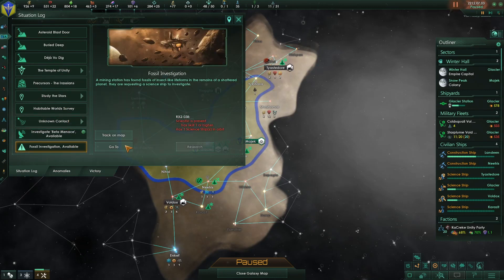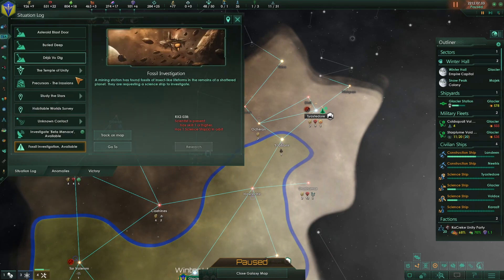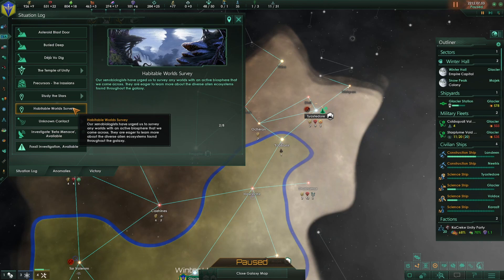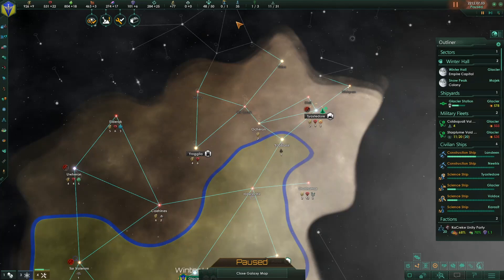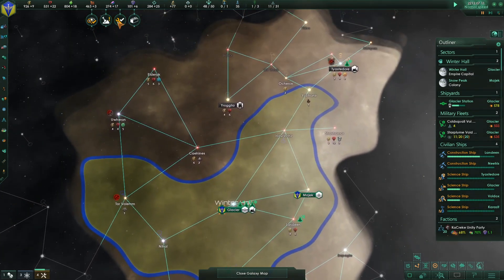We got a fossil. We've got an artificial chamber deep within — interesting. So when that's done, we'll definitely go back to Yarbriner. I wonder where that shipyard is, hopefully we can find it.